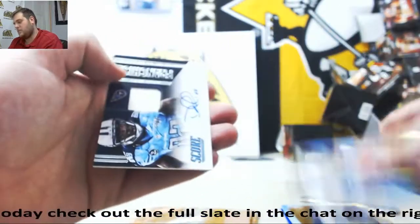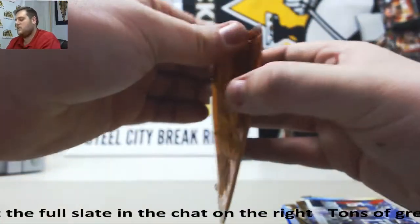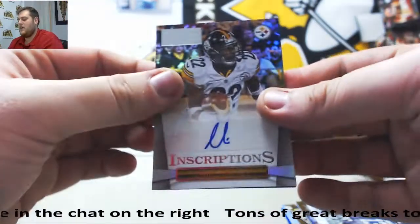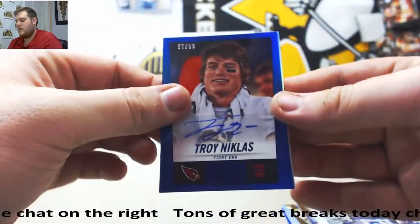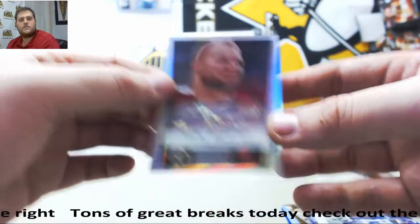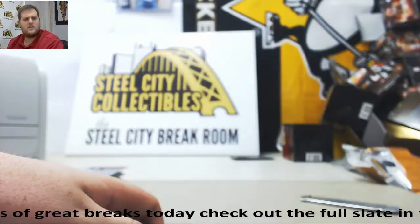Auto is going to be Delaney Walker — Jersey Swatch Auto for the Titans. Nice tight end for Tennessee. Last pack right here — who do we got? Chris Rainey, Troy Nicholas 57 of 99, Trent Murphy for the Washington Redskins. That's a very lazy autograph — like 30 or 40 something around there.